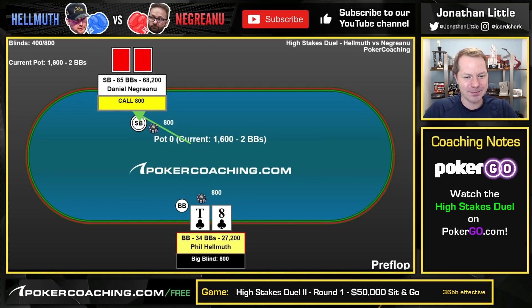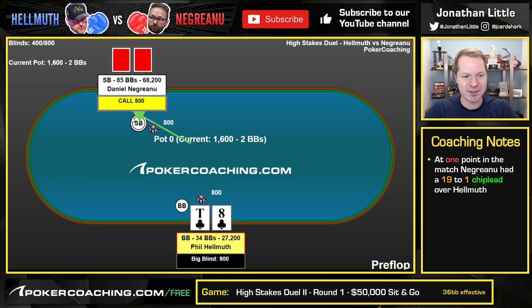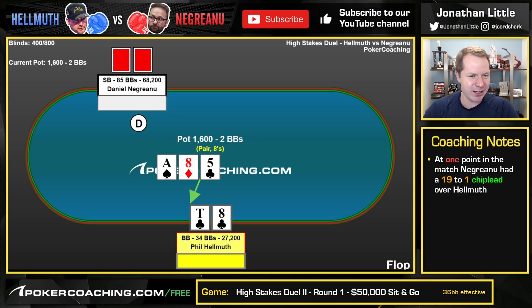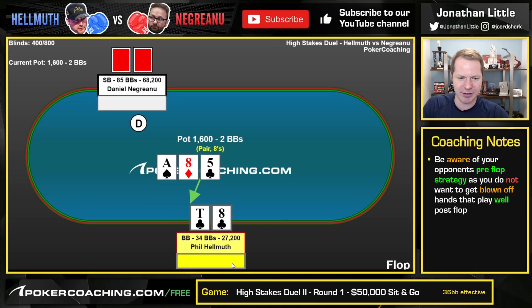In this hand, before the hand, Phil Hellmuth was down to about 3,000 chips, but he's clawed his way back to 27,000. Negreanu limps from the small blind, and Hellmuth checks the 10-8 suited, which seems fine. It's a hand you don't really want to raise and get re-raised, and you have to realize Negreanu is going to be limping some hands looking to re-raise — you really don't want to get re-raised here with a 34 big blind stack.